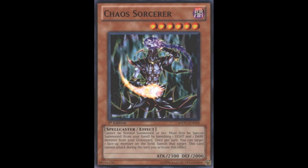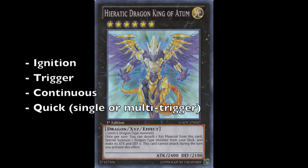As we all know, there are various types of monster effects in Yu-Gi-Oh! Most of us know these only intuitively, whereas I believe it is much better to have a single set of terminologies by which one can define them, and a certain set of texts on cards by which one can define them as well. That way there is never any ambiguity as to what an effect in fact is. So the effects are ignition, trigger, continuous, and quick — either single or multi-trigger, depending on the effect.